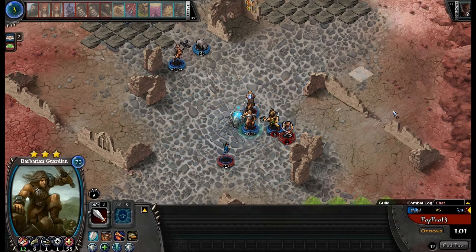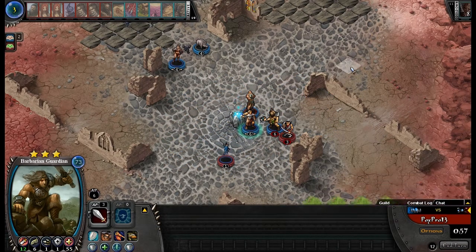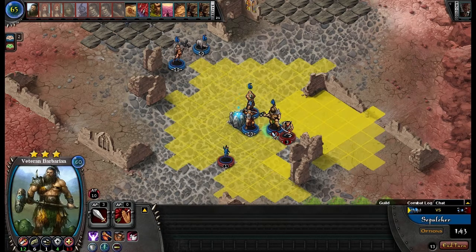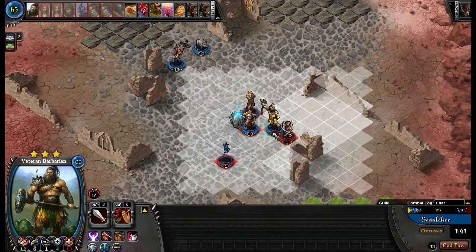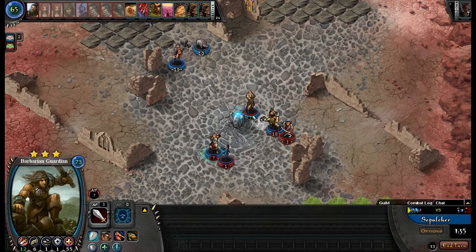You're still doing your attacks but I'm not actually taking much damage at all. I don't know where your Elven Shade went. I'm not sure if Uninstructed View will reveal her or not, but I'm not really worried. Actually, I think what I'm gonna do is kill your Fairy Trickster.